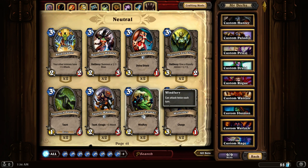Thrallmar Farseer. It is a 2-3 with Windfury. This card can be quite deadly in some decks, especially if you're buffing it or able to charge with it almost right away, plus buff it.